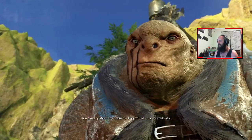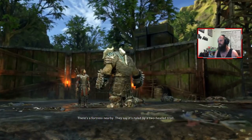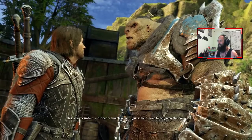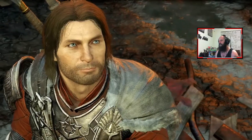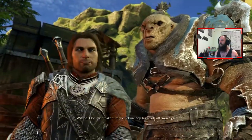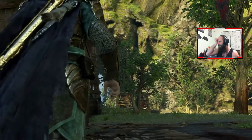A fine addition to our army. His name's Brus. 'From your honor I will be your shadow, no one gets to you without my say so. Don't worry about my enemies, they will all follow eventually. You want to plant your flag in Mordor, you'll need to do it deep. There's a fortress nearby ruled by a two-headed troll, big as a mountain, deadly smart. Take him down, you'll send a message to Sauron and get yourself some nice new digs.' Oh mate, I love Brus already - full on sounds like Australian.